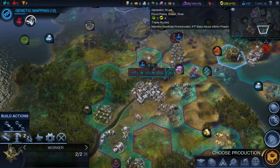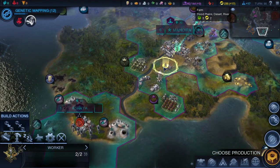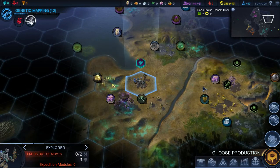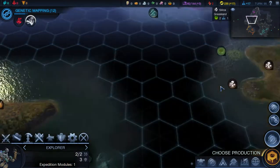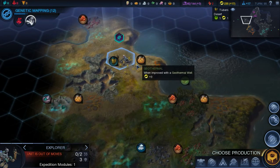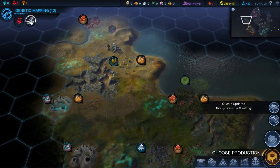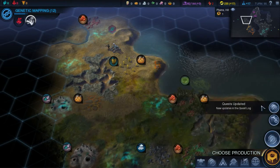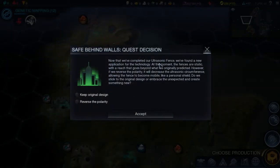Let's bring you back this way and maybe get a road going down to this place. Roads are good for income again, just like they are in Civ V. There's a quest decision: 'Safe Behind Walls.' We've completed our ultrasonic fence and found many new applications for this technology. The fences are static with a reach that goes beyond what was originally predicted, but if we reverse the polarity it will decrease the ultrasonic circumference, allowing the fence to become mobile like a personal shield.